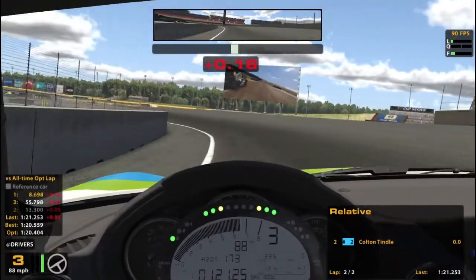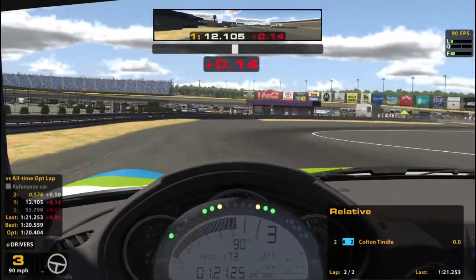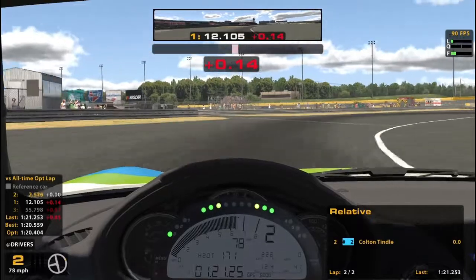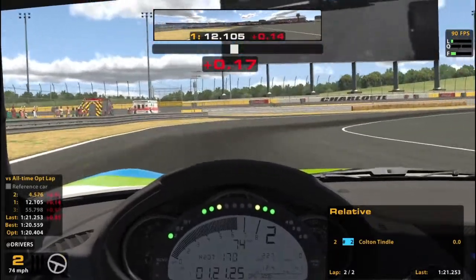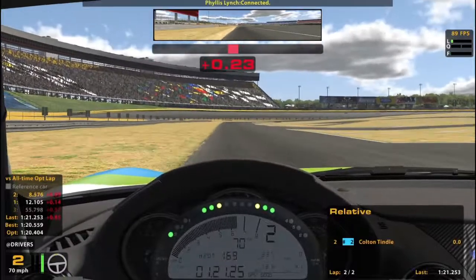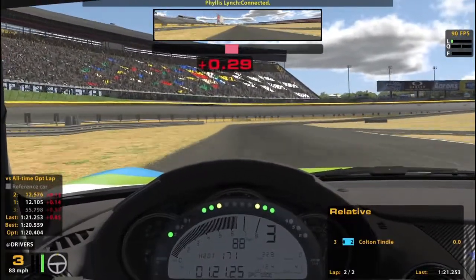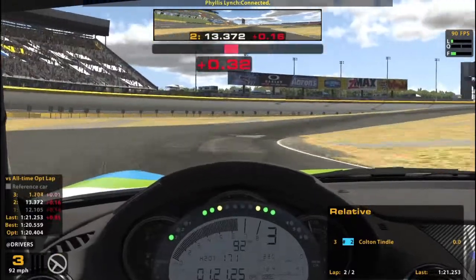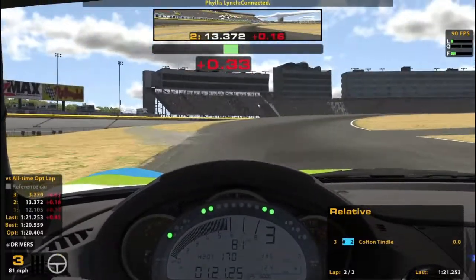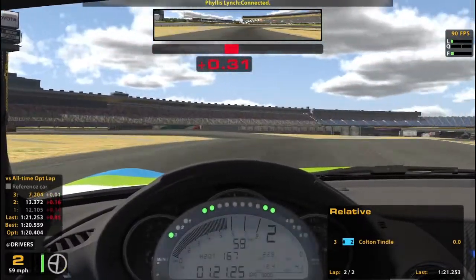I've been having fun with this one. It's got the world's most dangerous pit exit. You exit the pits and then you're just immediately in the middle of the whole racing line. I can't believe anyone thought that was a good idea. Maybe they didn't think it was a good idea and they just decided to do it anyway. Kind of absurd.